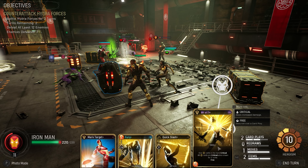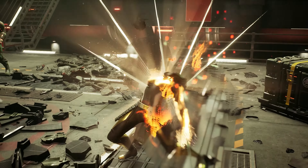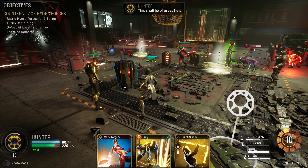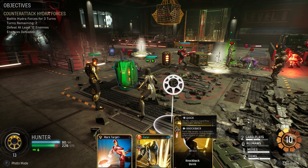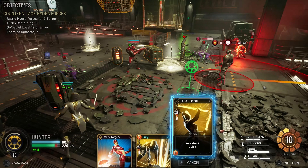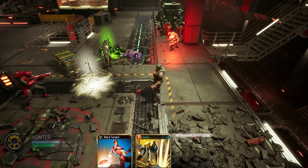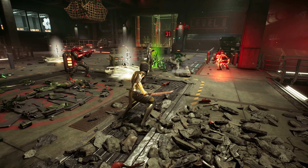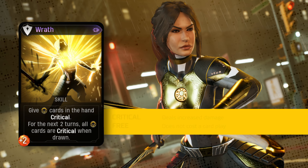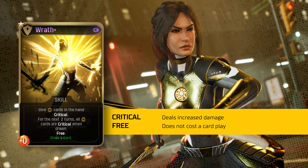Let's start with the Hunter's Power branch. You'll notice a good mix of buffs, debuffs, and damage. First up, we've got Wrath. If you've seen the Everything You Need to Know video, cards have a chance to gain critical damage based on hero stats. Wrath will give all cards in your hand critical, and guarantees all cards drawn for the next two turns are also critical. On upgrade, Wrath becomes free but stops generating heroism, and a late game mod could even grant a card draw.